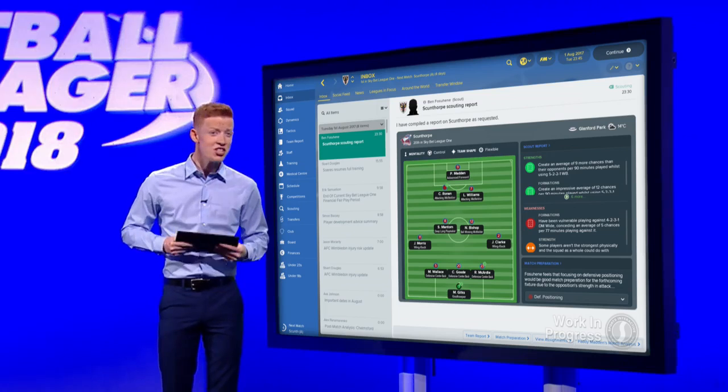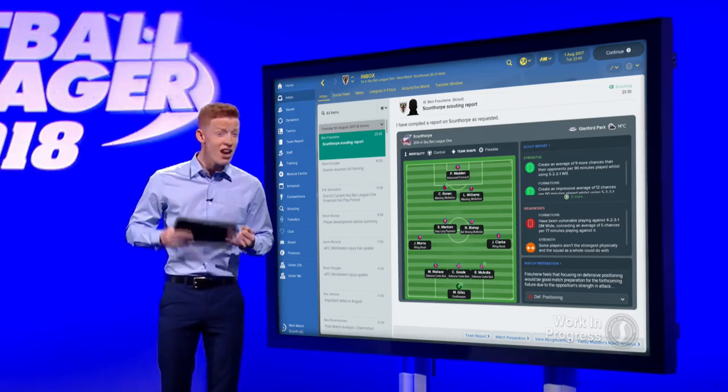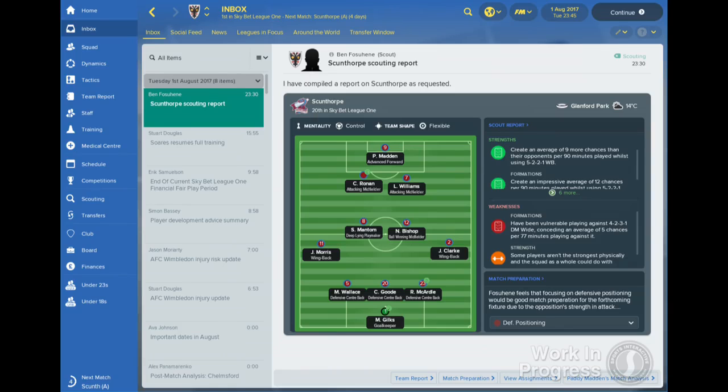And it's not just player scouting that has been improved. The next opposition scout report has been revamped this year to feature more concise, relevant information than was present before. The redesigned report shows the strengths and weaknesses of your opposition as well as their likely starting line-up and, perhaps most importantly, the role that each player will be assigned.